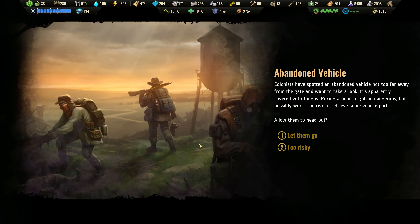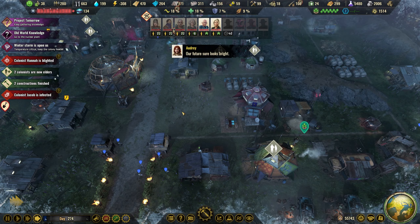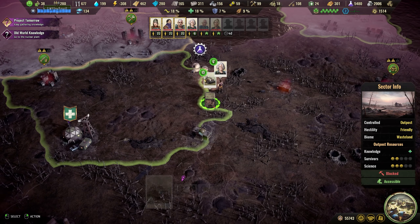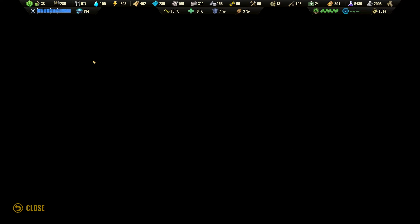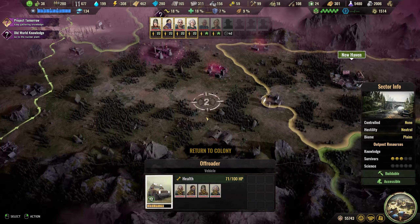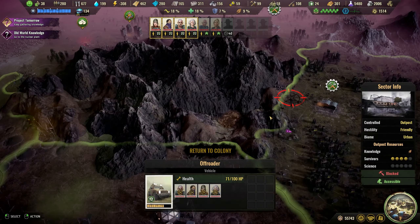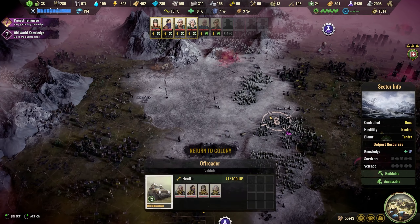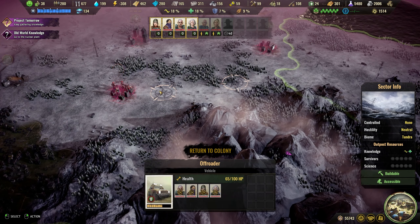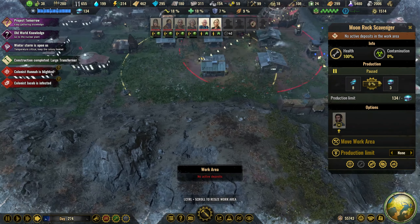Scavenging blight — we'll let him go. Oh man, one colonist is blighted, we shouldn't let him go. Old world knowledge is down here. Maybe we still have some evil things wandering around — no. Oh, we have a new camp up here. Let's deal with that and then send you outside to collect some blue space rock.